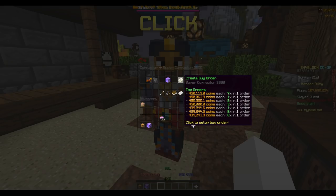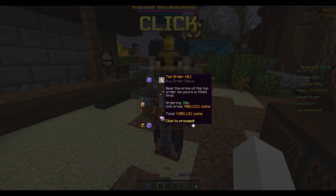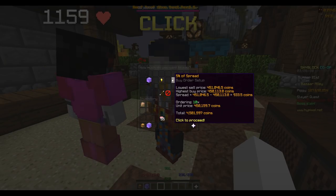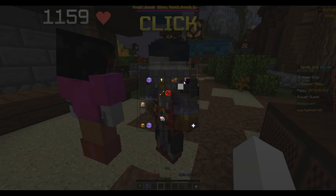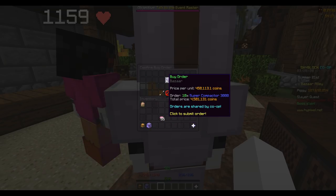Ultimately what you're doing is you're going to click the create a buy offer button. You're going to enter in the amount that you want — let's just say like 10 super compactors. Then you're going to click this button right here. The reason you click this button and not any of the other ones is because this one only adds 0.1 coins to it. You don't want to use 5% of spread, and you don't want to set a custom price because it takes too long to type in the numbers. So just click the plus 0.1 button and then you place your order.